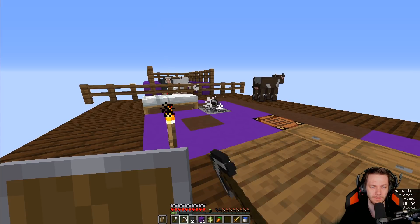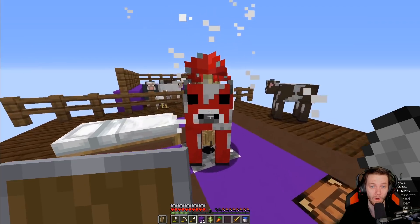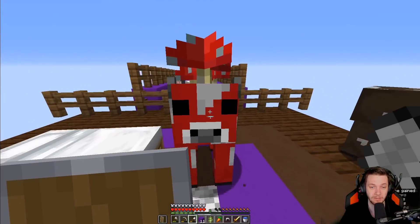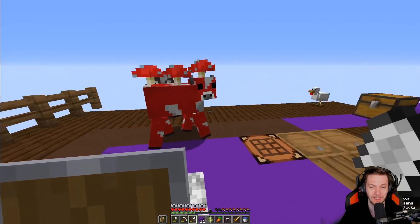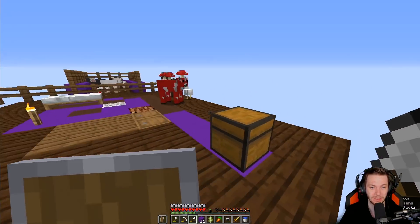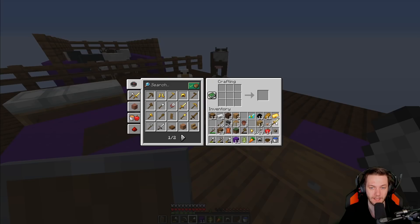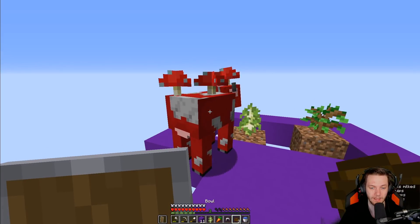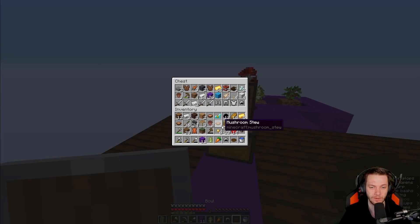I'm telling you, this first mob's coming and I'm going to be absolutely terrified when it does. Hopefully they give us something nice. This is the most important animal we will ever have because he provides you with unlimited food — you can milk him for stew or soup. All you need is four bowls and that's it — unlimited food. Blammo, mushroom stew! Unlimited food.